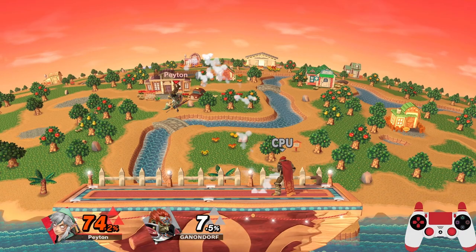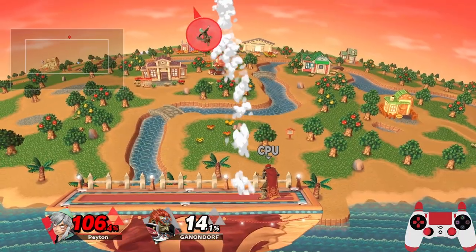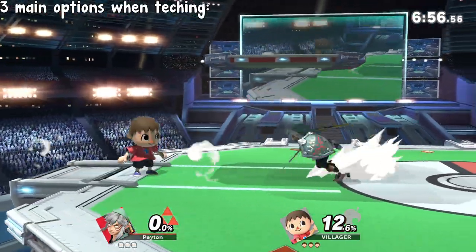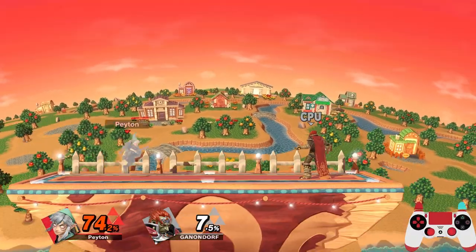That said, tumble also allows you to tech when you get close enough to the ground, though if you're not close enough, you'll air dodge. When teching, you have three main options: tech in place, tech roll back, and tech roll forward.